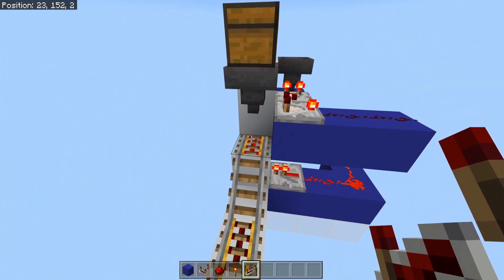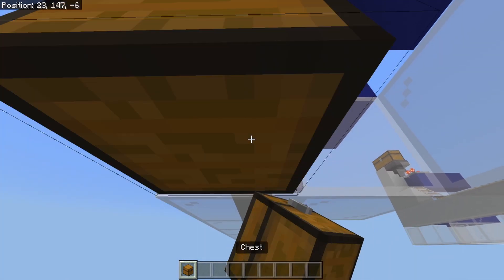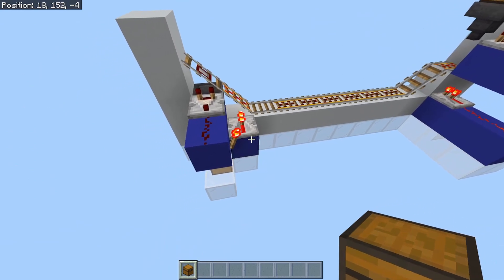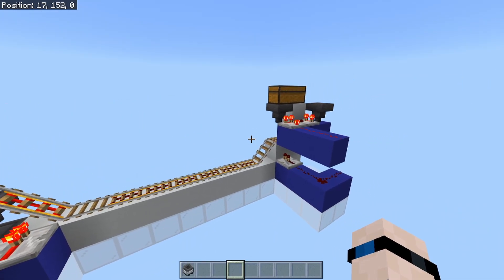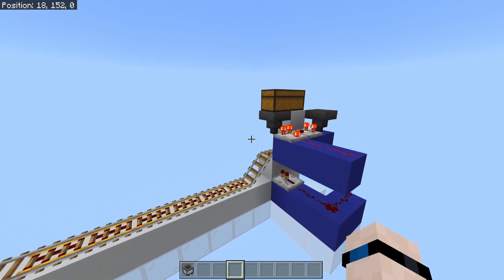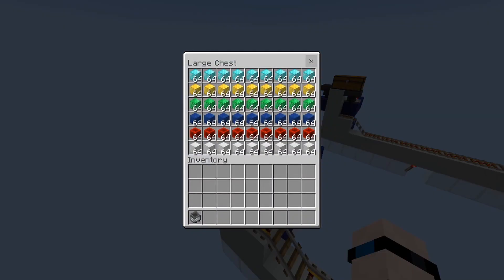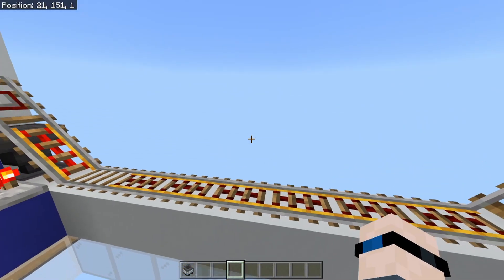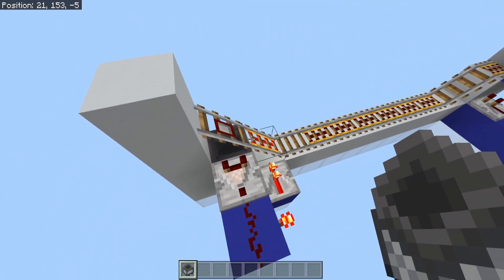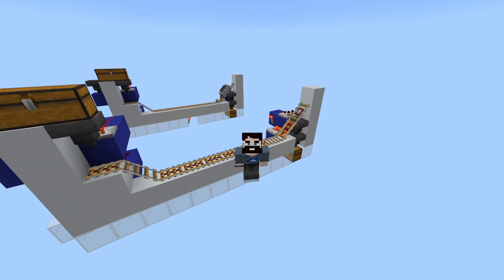Once the minecart is empty, it will send it back over to pick up more items. We don't want to leave our items just chilling in a hopper, so we'll go ahead and break this piece right here and place down a double chest, which will eventually pick up all the items that we drop into there. And now we have a fully completed minecart loader and unloader. Just make sure you don't forget to power the rails in between the minecart loader and unloader, otherwise this thing isn't going to work. There we go — now we have a fully working system.